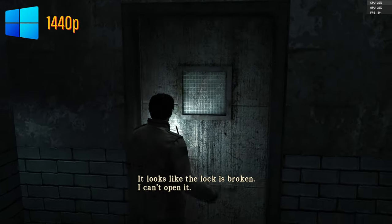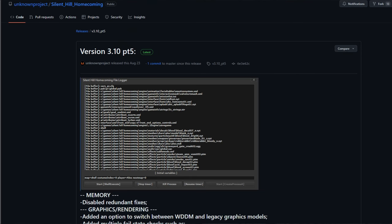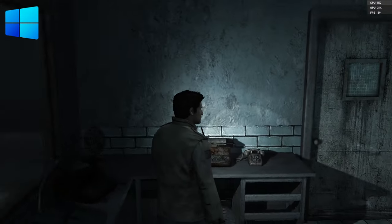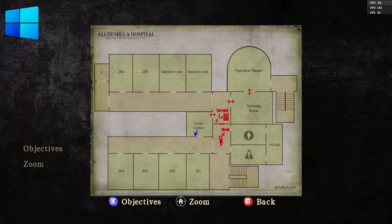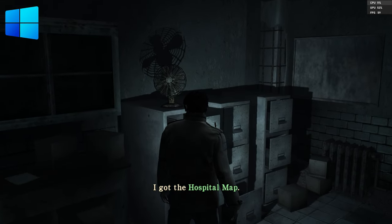The Windows version would normally be unplayable on modern systems, but at least we have the Unknown Project patch, which fixes most of the issues plaguing the game. It raises the resolution ceiling to 4K, improves the frame rate to 60, fixes the widescreen, and improves the stability on Windows 10 or later.